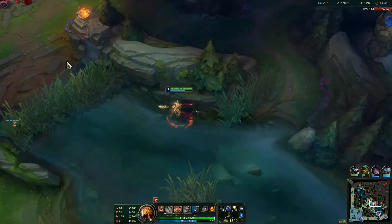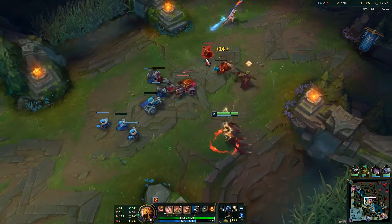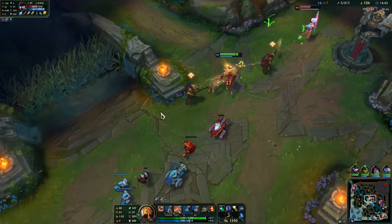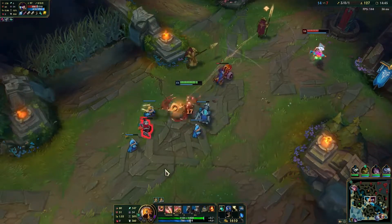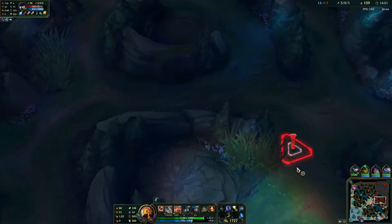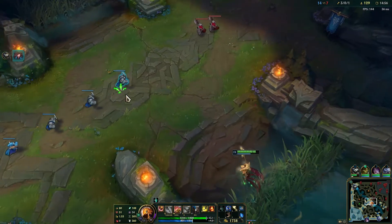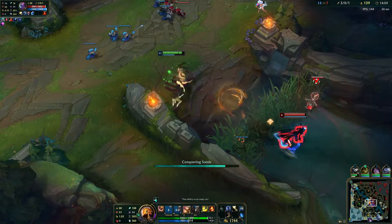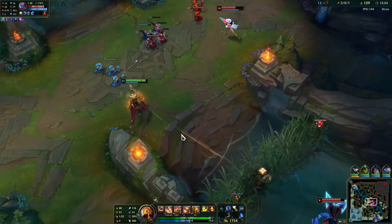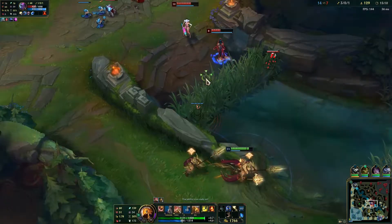The blue buff is up so I could try to steal it or force her to smite — so I'm just going to push this and we'll see. She is on the blue. I have a lot of gold so I'm going to recall after one more wave. Oh there she is — I have ultimate up soon so I might be able to kill them.